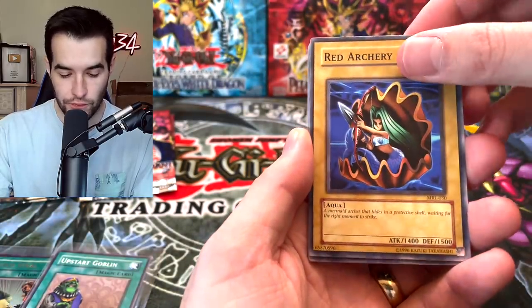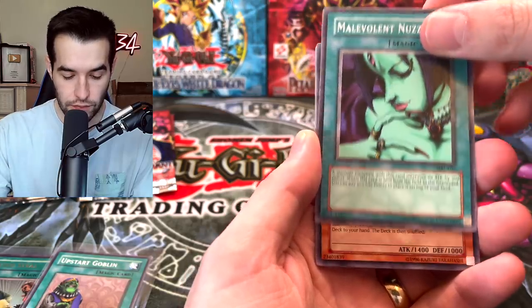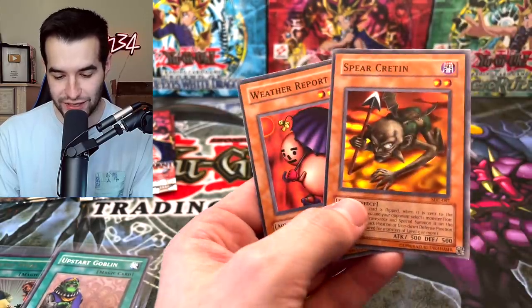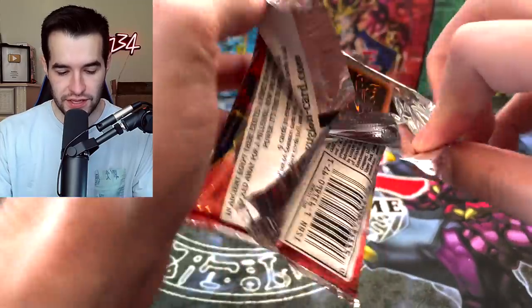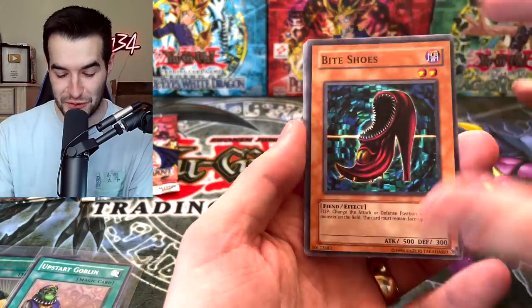Dark Zebra, Rising Air Current, Red Archery Girl, Malevolent Nuzzler - and Sinju. They finally didn't pull something foil. Rai-Ran, Reliable Guardian, Pure Creed, Weather Report. Man, these are cut so badly. Four more total packs. Can we pull something insane? We've already pulled some pretty insane stuff to be honest - it's been a great opening.